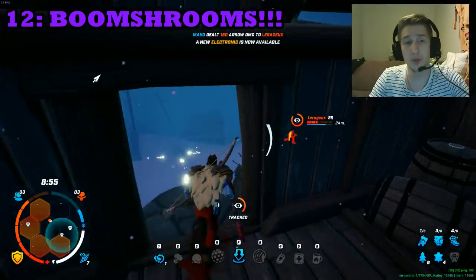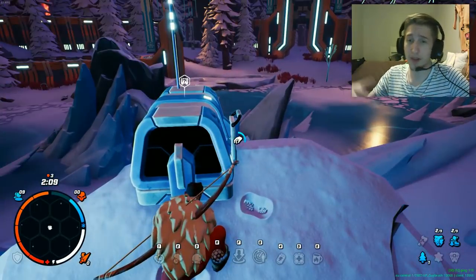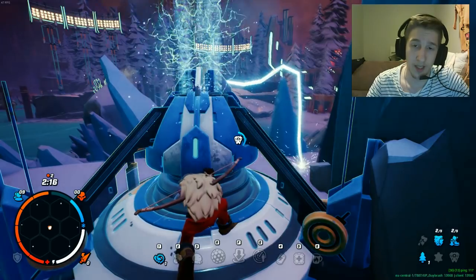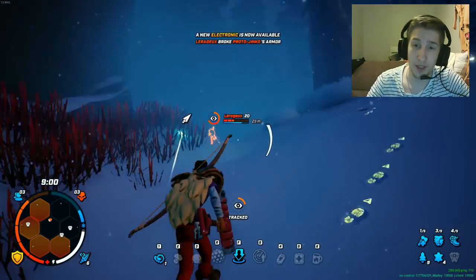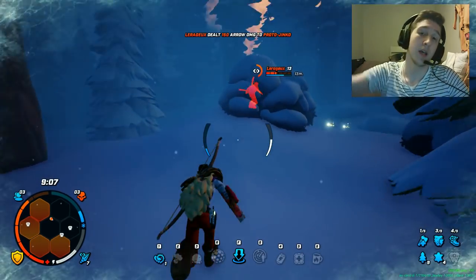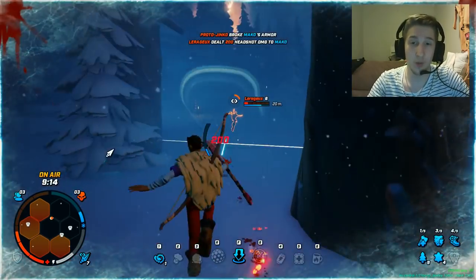Tip twelve: learn how to use boom shrooms and electronics. If you hit an electronic you can fly away, defend yourself, or escape. Also with boom shrooms — these little mechanical mushroom things on the map — if you hit one with your axe you fly far away and can move really fast across the map. It's a really good way to get around.